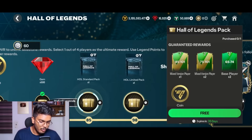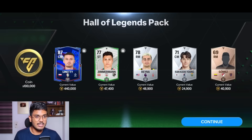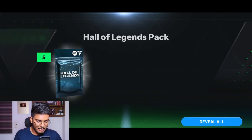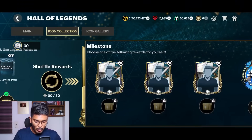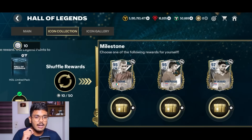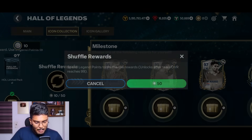The next milestone is 500 gems — claimed. Then the Hall of Legends Standard Pack: 85–101 rated player guaranteed, though very few will pack 100+. Then the Hall of Legends Limited Pack: 87–101 guaranteed. We open it and get a right wing back Cafu — better than nothing. Now for the icon milestone: you need 50 tokens to unlock it. Spending 50 tokens reveals the available icons: Keane, van Persie, and Rijkaard — not great options.